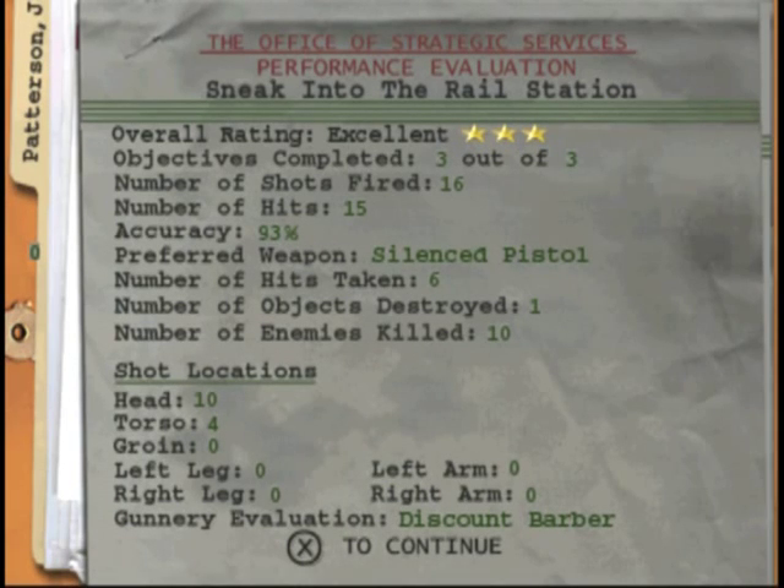Three stars! 93% hit rate, number one, ten headshots. Discount barber — and I didn't hit the guy in the arm, I hit him in the torso. So there we go. That is "Sneak Into the Rail Station" — probably going to be one of the longest YouTube titles. Bye-bye.